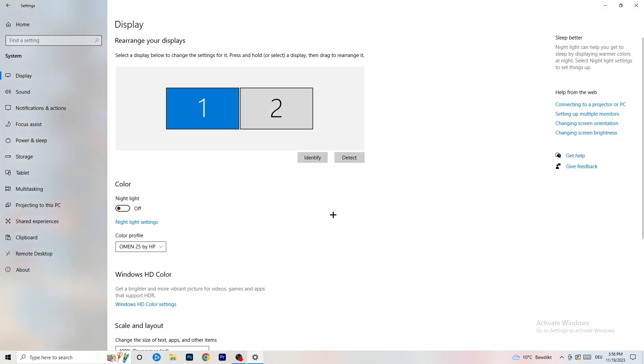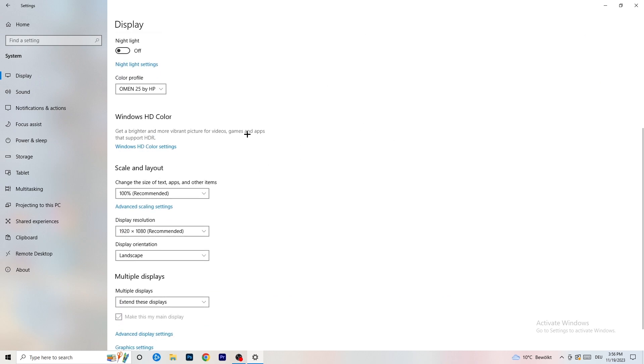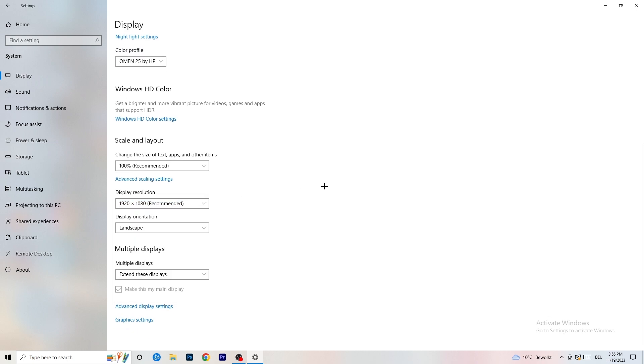Go back and click on System, then Display. If you have two monitors, identify which is your main monitor. Under Scale and Layout, change the size of text, apps, and other items to 100% as recommended. Also make sure your display resolution matches your in-game resolution — if your in-game resolution is something like 1720x1080, it should match your monitor's resolution, otherwise things won't work correctly.